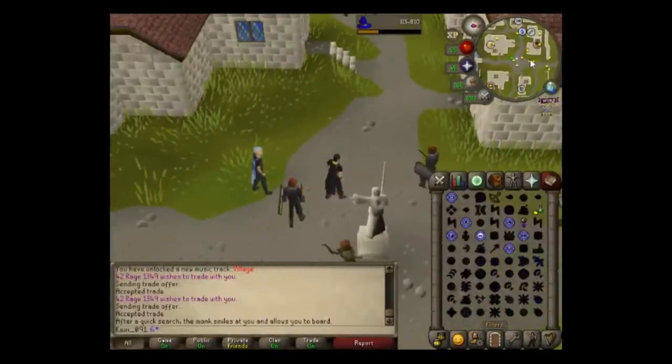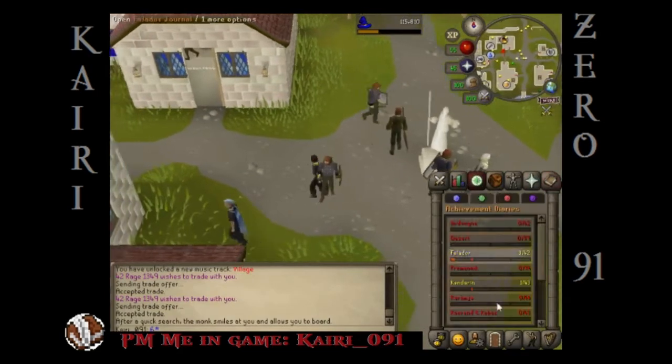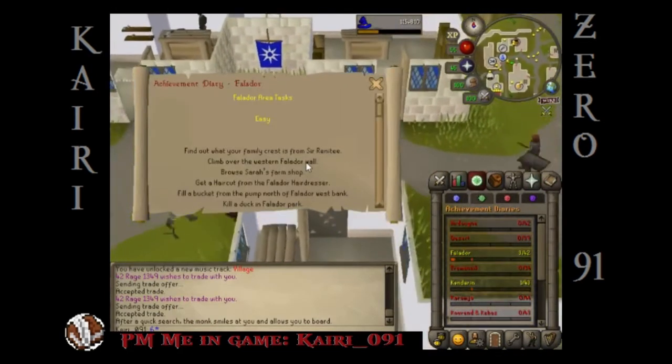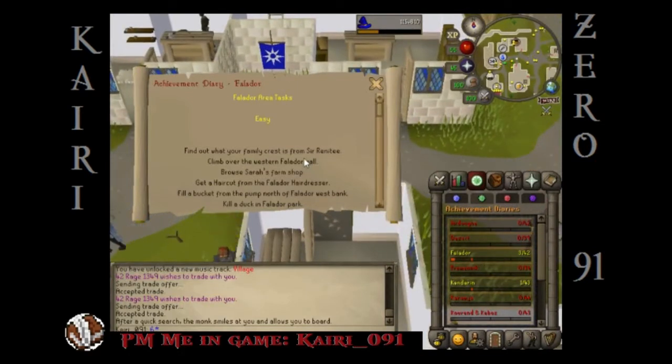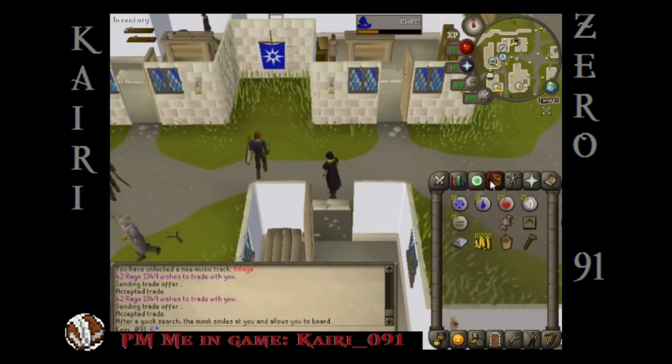Hey everybody, kairi091 here. Boy, are we going to have big fun today playing a little bit of Old School RuneScape. Today me and Mr. Apocalypse, aka Rage, we're going to finish the Falador easy tasks because they are in fact easy. I'm going to start by filling a bucket with water.